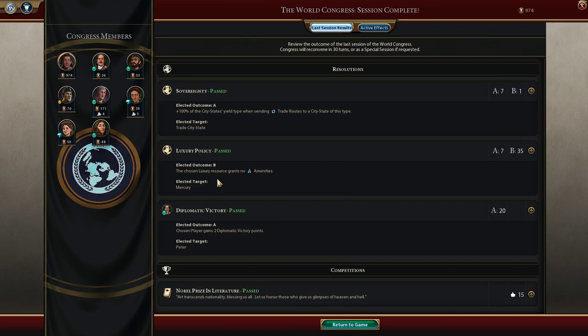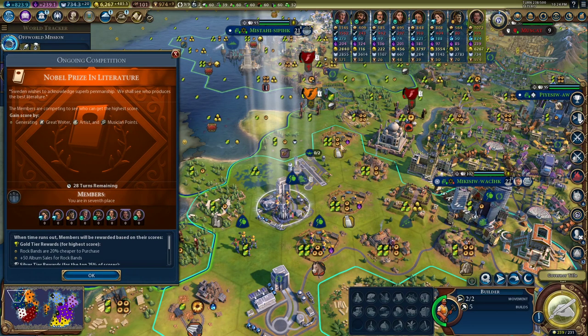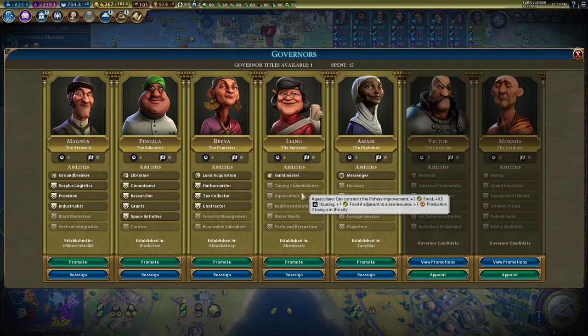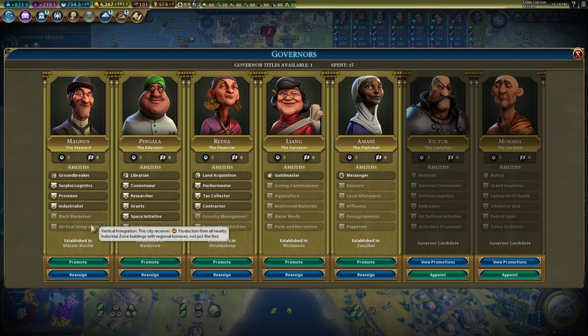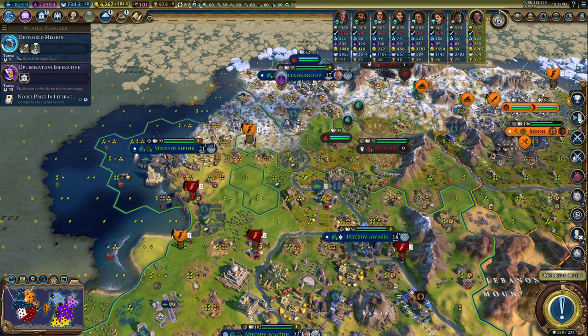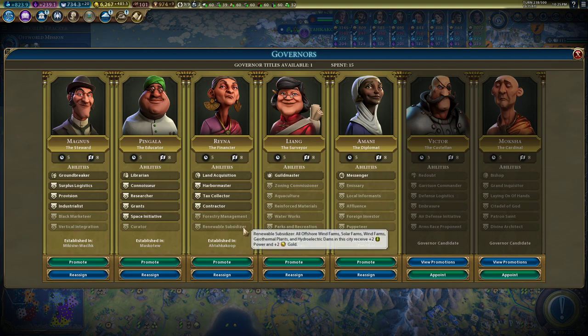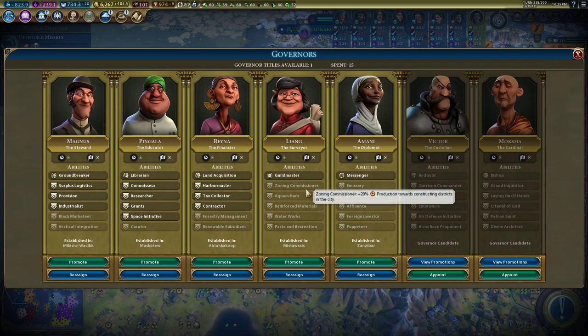Peter gained victory points. Mercury doesn't give any amenities — trade city-state. Of all my important ones, okay, three turns left. Let's do this one more turn. Governor — let's see what we want to do here. This might be helpful — is this within range? No, it's not — one, two, three, four, five. No. Governor, let's promote.